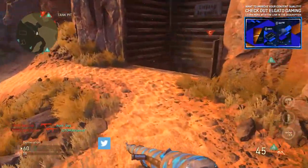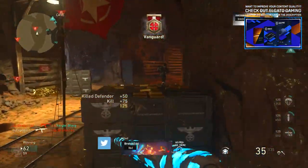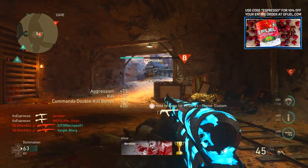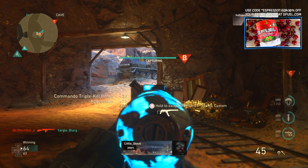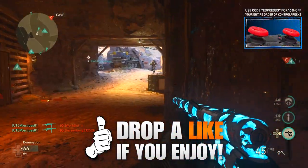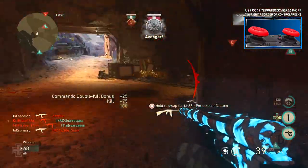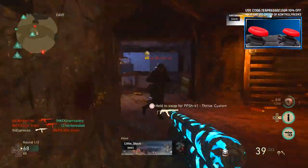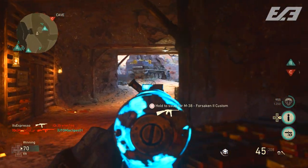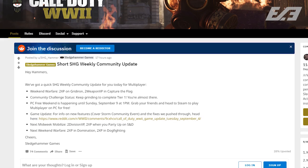It's been an insanely busy week for Call of Duty in general, mostly because of all the information ramping up to the Blackout beta starting on Monday. We ended up getting a lot of stuff in the past week and a half for both Call of Duty World War 2 and Black Ops 4. We're going to take a quick moment today to cover Sledgehammer's community update for World War 2 as of yesterday.